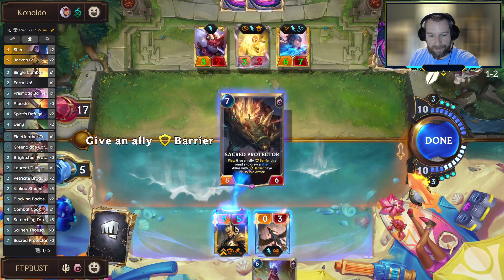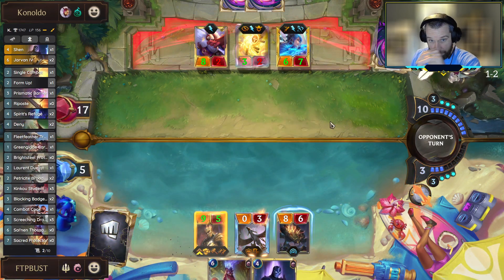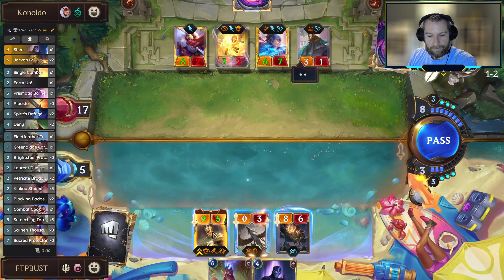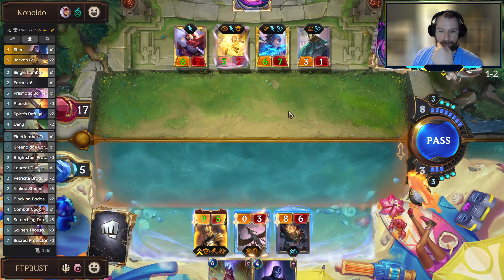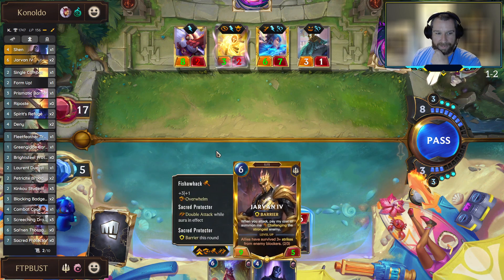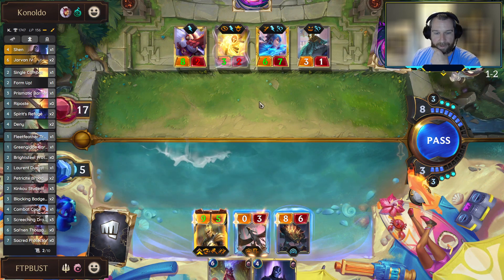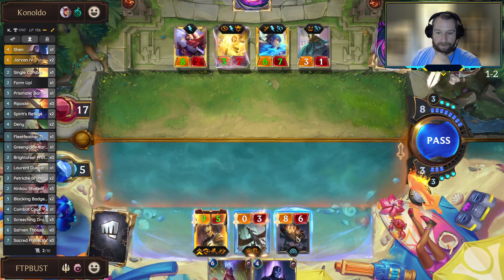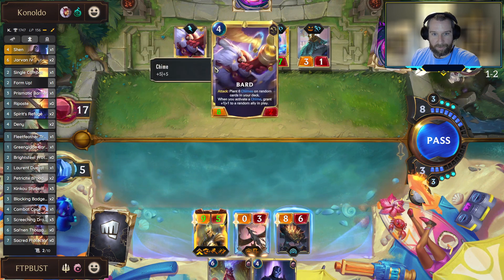A Thousand Tails doesn't get us close enough to victory. This is tough - Jarvan's hitting for 18, and so we need him to land on one of these twos or we need him to flip. But if we want the Protector to survive, it's not going to against either Bard or against Gwen.